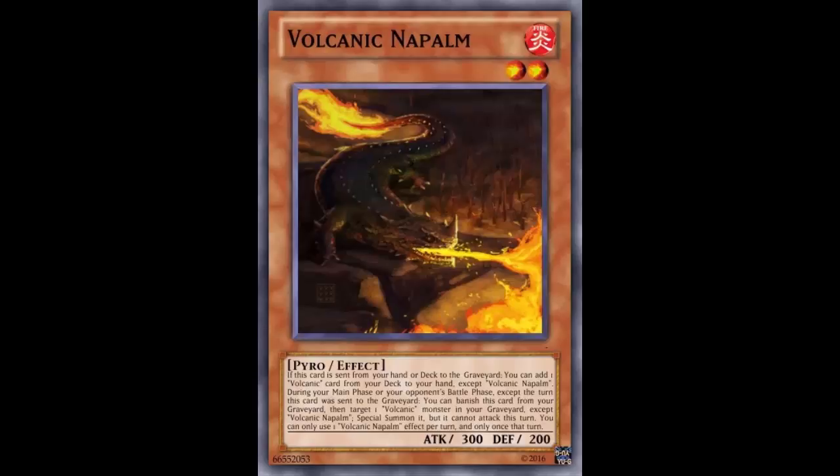Their weakness is really that they don't have much of a searcher. Rocket searches Scattershot, but what searches your Volcanic monsters? Your plays rely on Rocket, and if you don't have Rocket or your Scattershotter, you're really not developing the field. Volcanics are slow.